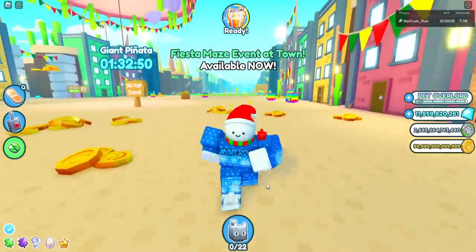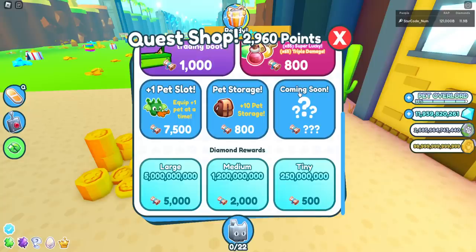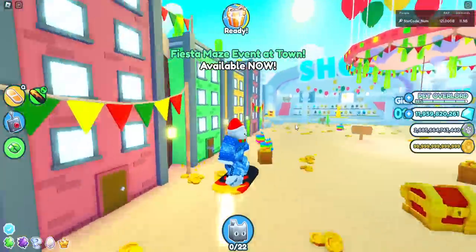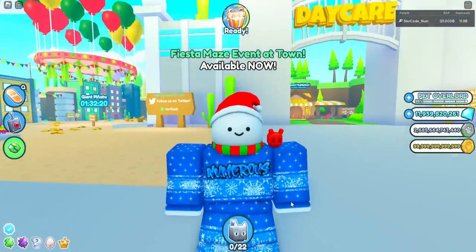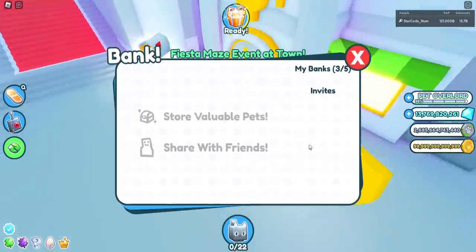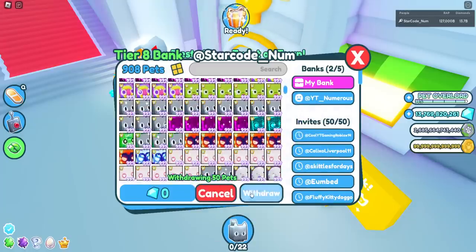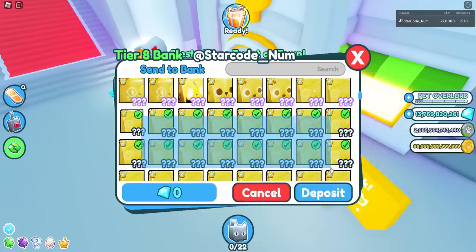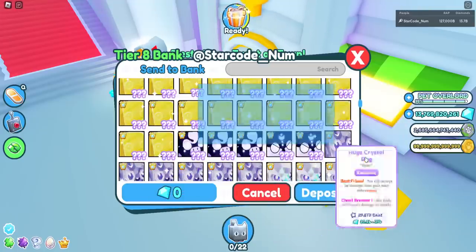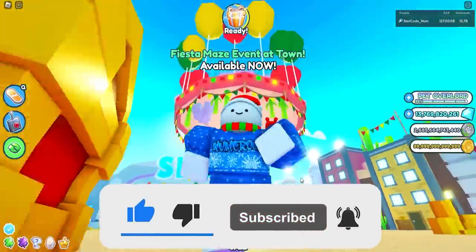My next suggestion is a plus-one or plus-two egg hatch feature. Basically, from the shop — possibly in the coming soon slot — you could hatch two eggs at once without game passes, or four or even nine eggs depending on what game passes you have. It would help free-to-play players a lot and everyone in general. Another thing that would be really nice is being able to drag more than fifty pets at once in your bank. Right now you can only deposit or drag fifty pets at once — it would be great if that limit were raised to around a hundred, especially since duping hasn't been in the game for a very long time.